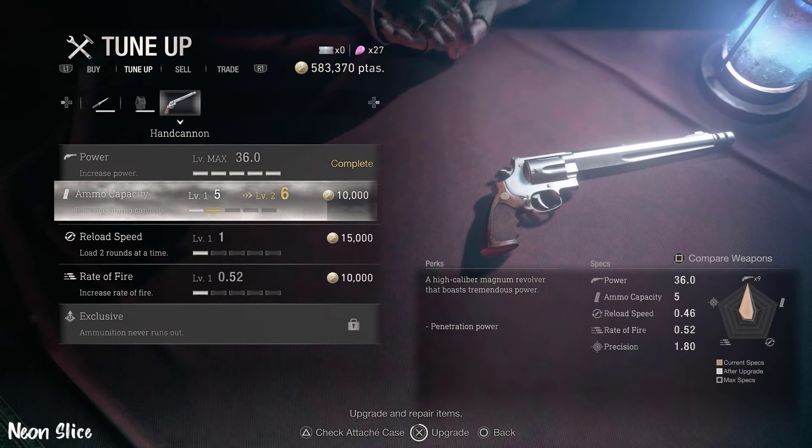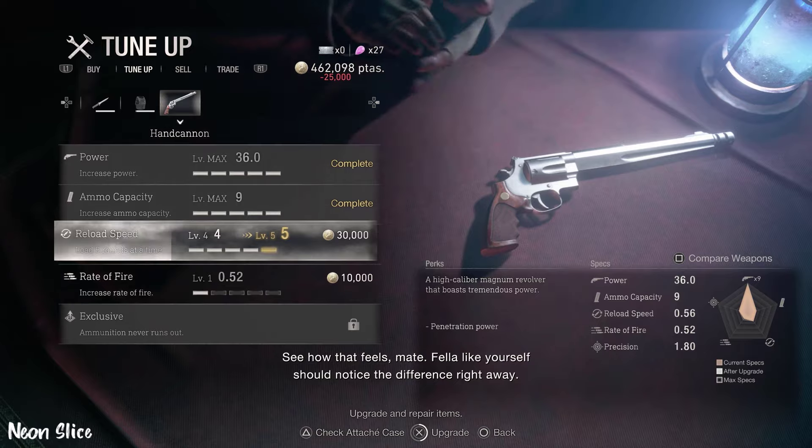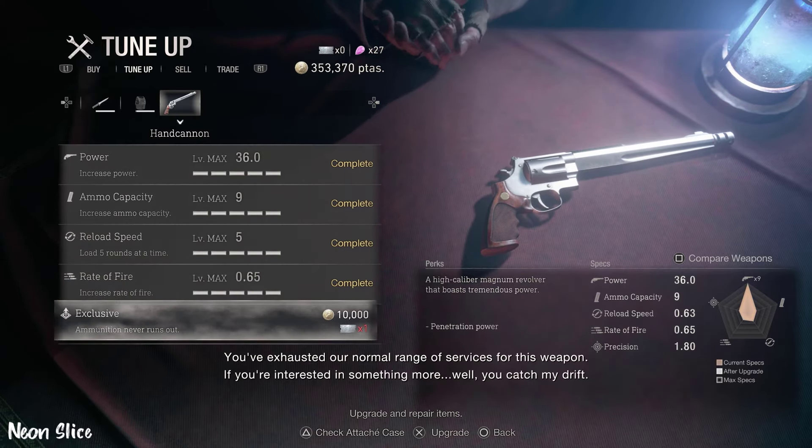The max power it reaches is 36.0. The ammo capacity is 9, reload speed goes all the way up to 5, and rate of fire goes all the way up to 65.